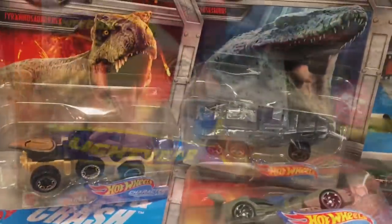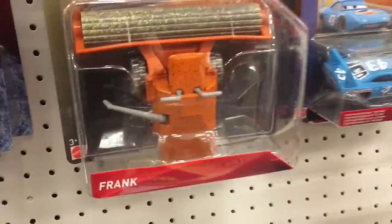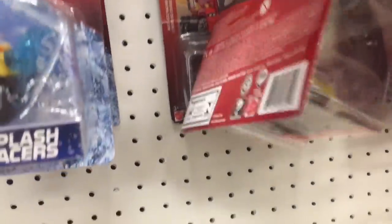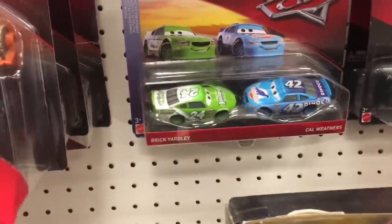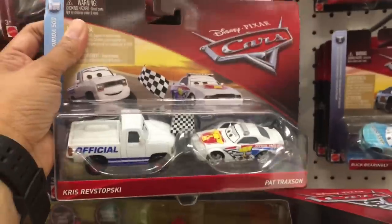Good thing they have different ones. So they have the Lightyear blimp. They have Murphy — I've seen Murphy a lot of times. They also have ranks; they have a lot of ranks already. Dr. Damage and map. They have the King Chick Hicks. Brickyardly, just the regulars. They also have Chris Rebstopski.